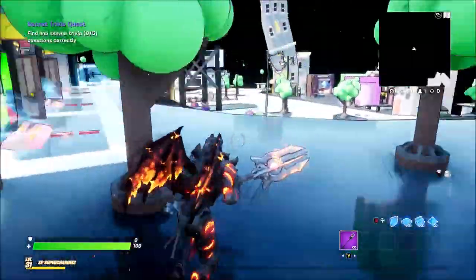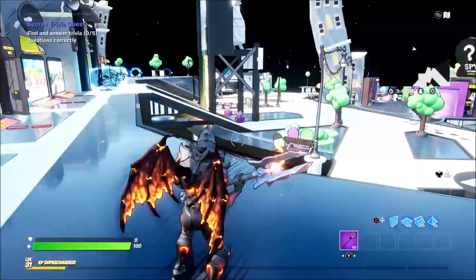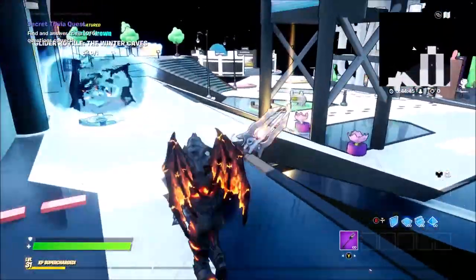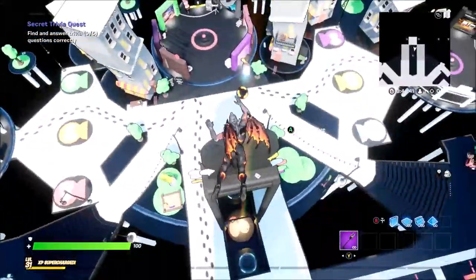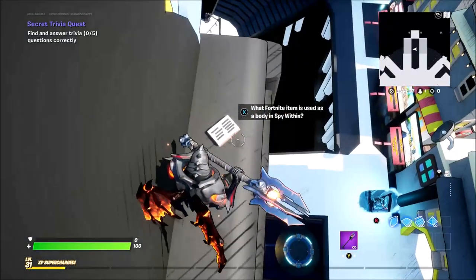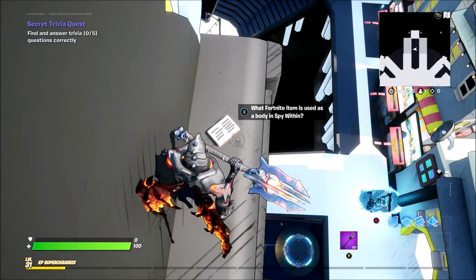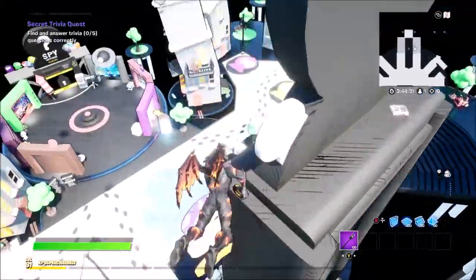To get to this one, you want to come around here, to the left of the matchmaker portals. And then the final one — you want to go to the middle here, jump on the bounce pad again, and then head up on top of this sculpture. That is the final one. What Fortnite item is used as a body in Spy Within? That would be a snowman.